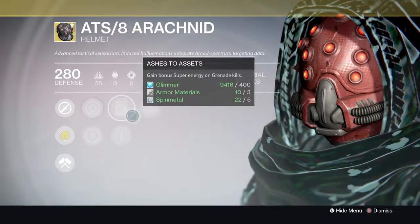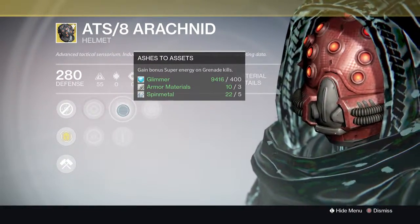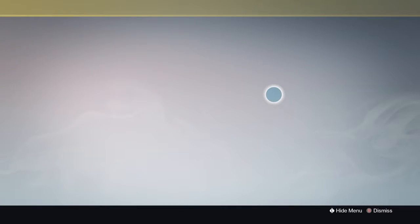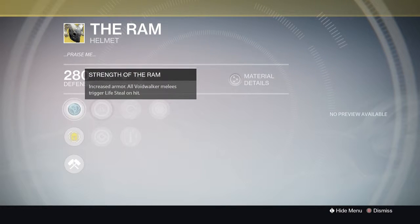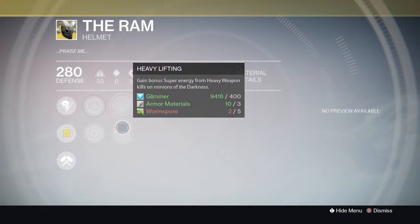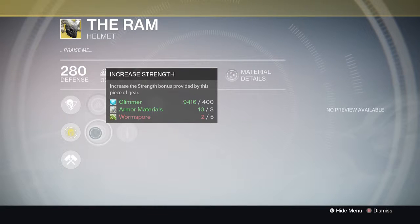We've got Infusion, Ashes to Assets, and Heavy Lifting — probably go Ashes to Assets since you're going to have grenades more than heavy ammo. For the Warlocks we've got The Ram, giving you increased armor and all Voidwalker melees trigger Lifesteal on hit. It's got increased Intellect and Strength, Inverse Shadow, Heavy Lifting, and Infusion — probably go Strength on this one to boost your melee recovery even more.